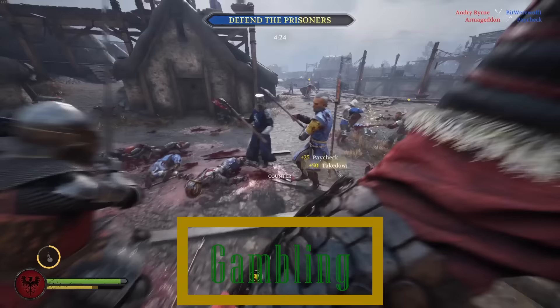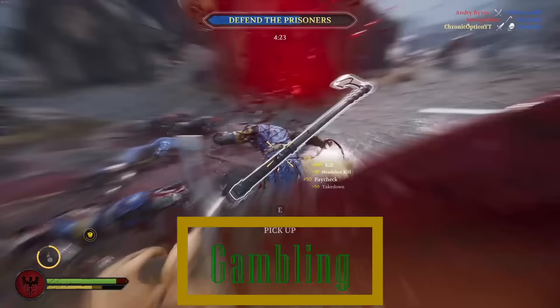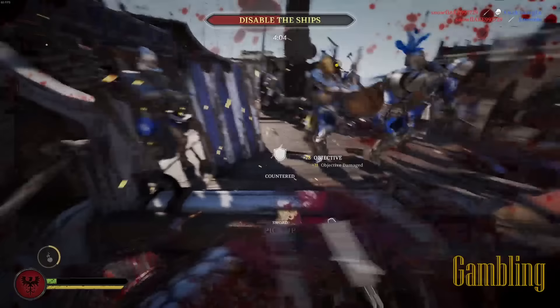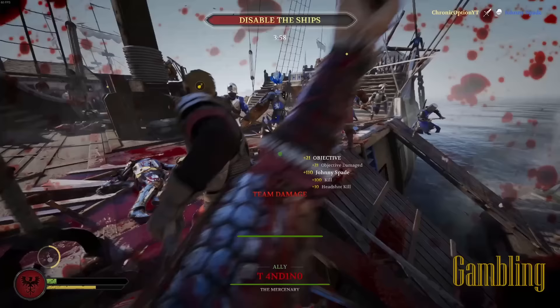Gambling refers to attacking when you do not have the initiative. Hence the name, it is very likely that you will take a hit if you swing a gamble, but if you can time it just right, you can essentially get a free attack. This is especially effective with the heaviest of weapons, such as the Highland Sword or Maul, which can be easy to block and counter against.